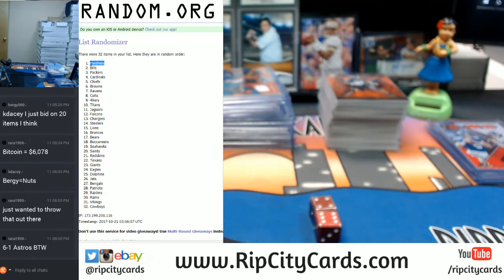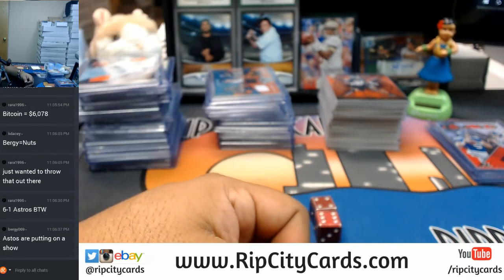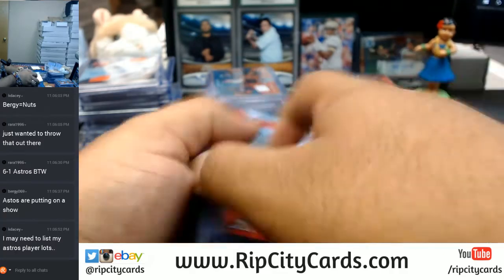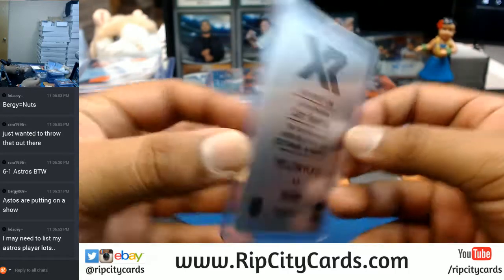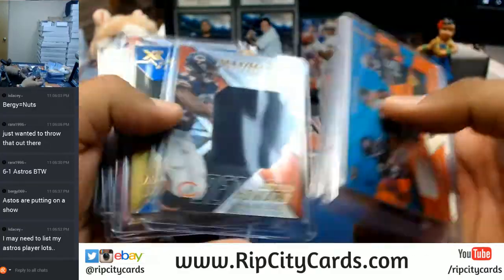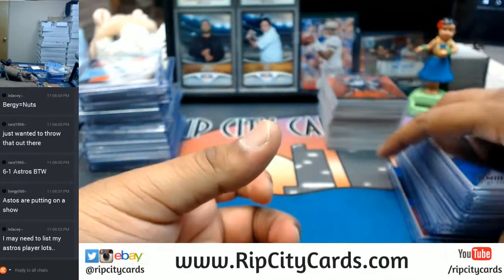Panini points going to the Panthers. Astros are just breaking it open right now. I am triple-tasking right now — shout out to breaking, it's got my multitasking up there. The 1-of-1 printing plate for Cam Newton for the Panthers — going through these patches to see if I have any autographs mixed in. Recap time — it's the moment we've all been waiting for.